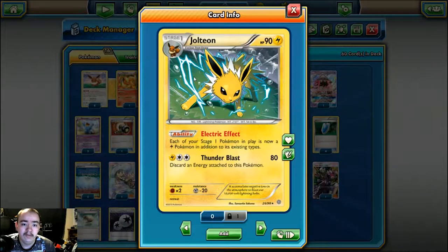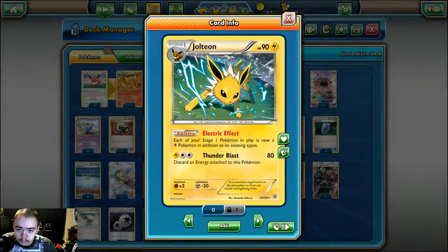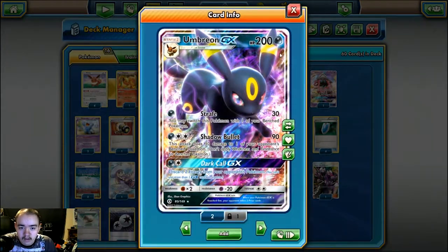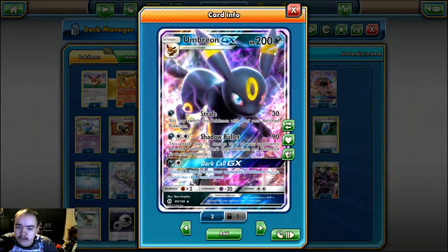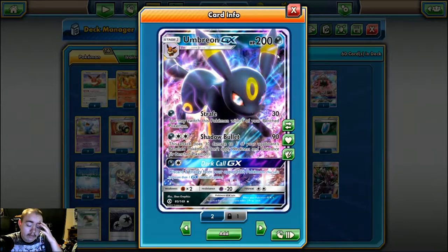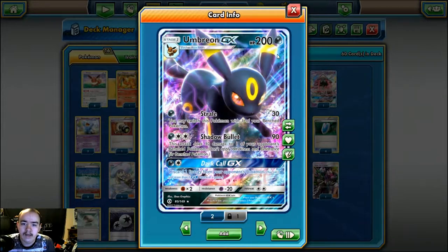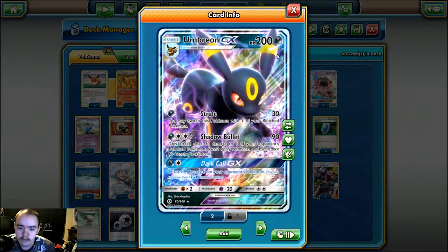Jolteon is also pretty good at dealing with Velthal. It can help you take out a Talonflame pretty quickly too if you're playing something like Greninja. We also play 3 Umbreon GX - this is your main attacker of the deck. The Strafe attack is the one you generally like to focus on because it helps you switch in and out of Wobbuffet to keep that ability lock under control on your opponent's turn.